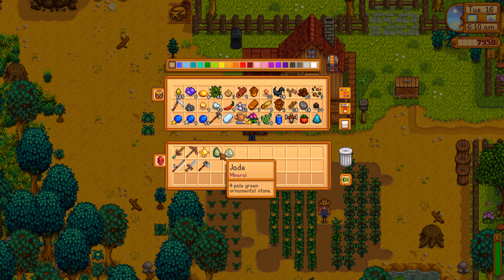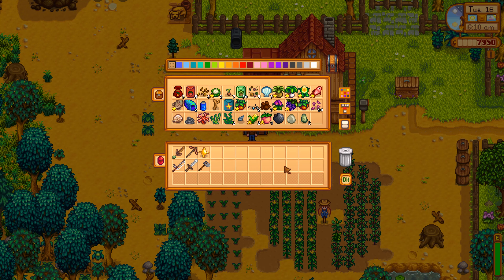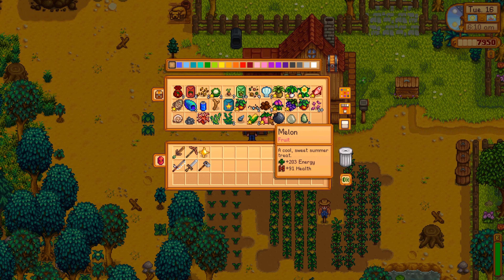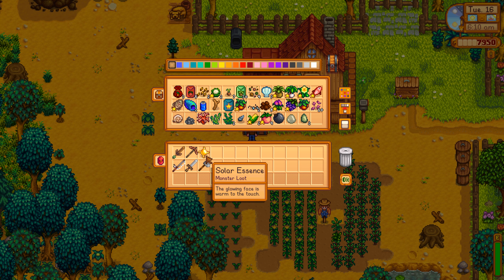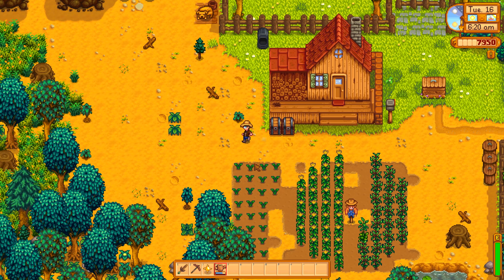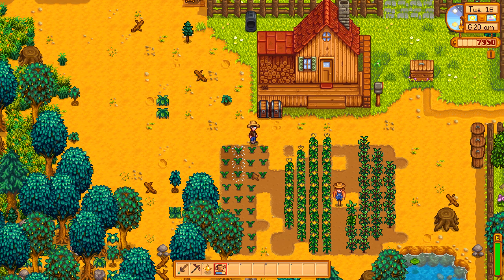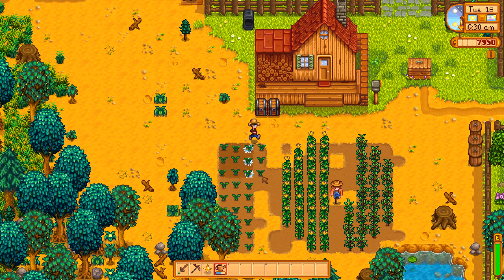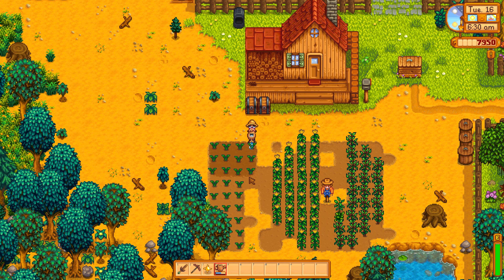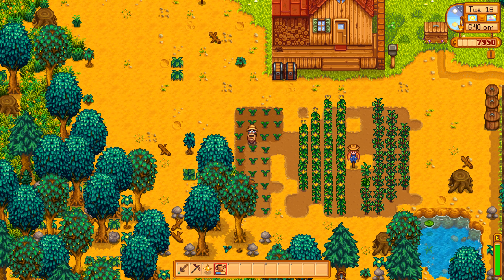Tomorrow we should deliver the solar essence to the community center, water our plants, and maybe find some foraging. We just have to see what we can do on a day where we don't have a lot of luck, because with low luck we can't actually do a lot of things efficiently.